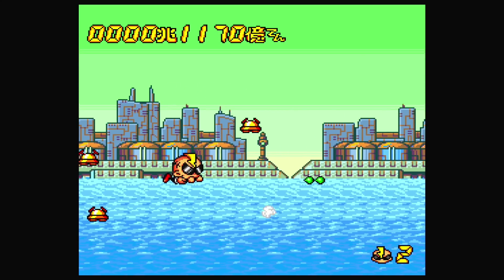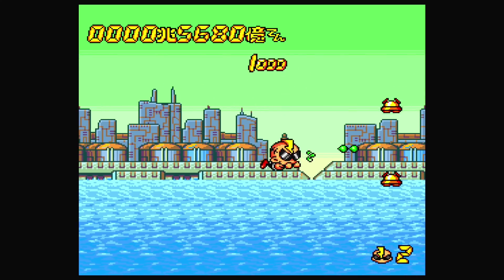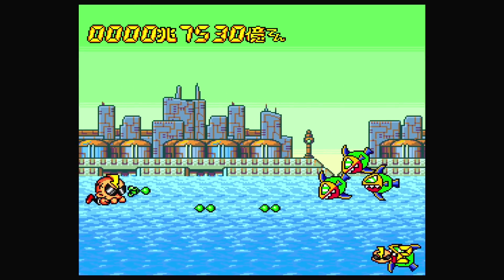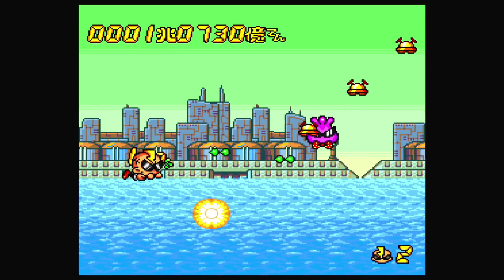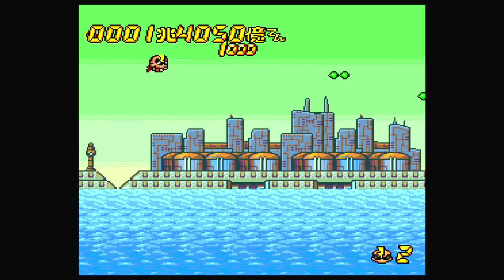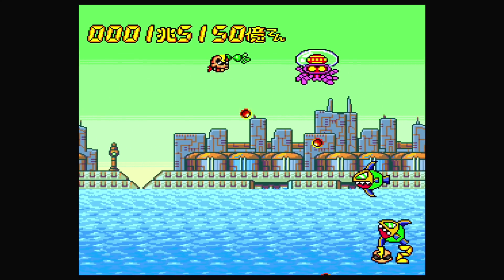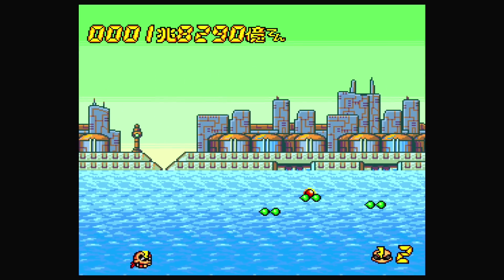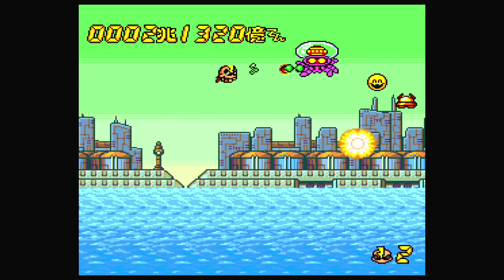The PC Engine and TurboGrafx side of the story is where most people are going to be hanging out, because there you have one of the greatest libraries in all of gaming, and it's relatively unexplored by Westerners. The PC Engine was massive in Japan, but in the US we just didn't really catch on. We did get Air Zonk though — one of the best shooters on the platform. It's colorful, has a Bonk theme, and he's gone full Punkic Cyborg. A great game that should be at the top of your list if you're just jumping into the PC Engine.